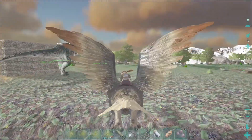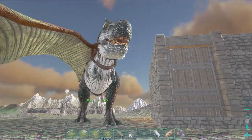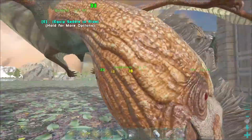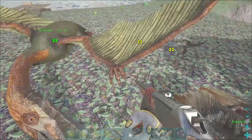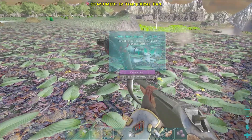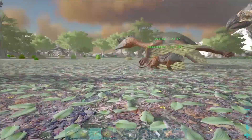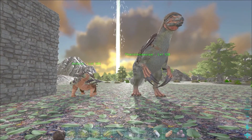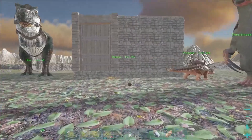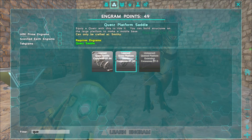We are back at the base. We got four new faces — the Rex, there is an Ankylosaurus, we got an Anky, and a Sabertooth. And then there's the Quetzal and an extension.